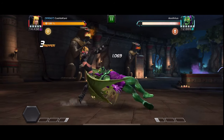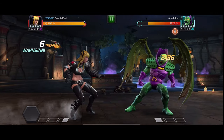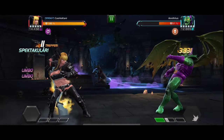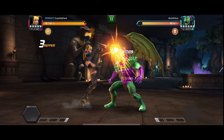Den meisten unter euch ist aufgefallen, dass wir hier gerade zwei Intercept-Methoden gesehen haben. Noch mal in Verlangsamung: Als allererstes sehen wir zwei Gegner, die sich gegenüberstehen. Annihilus stürmt auf mich zu, ich warte den Reaction Point ab und stürme ihm dann wieder entgegen – das nennt sich Standard-Intercept. Mehr ist das nicht. Schwierig vom Timing, allerdings gut zu meistern.